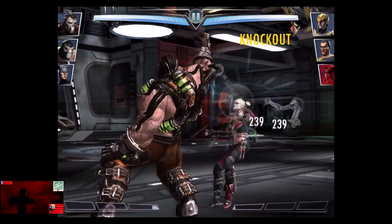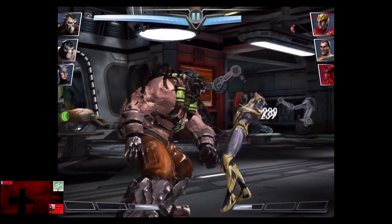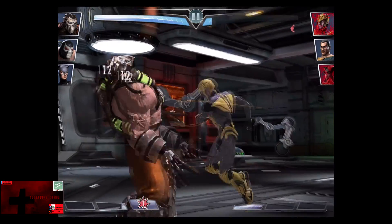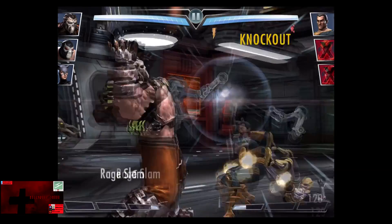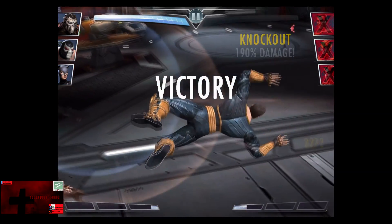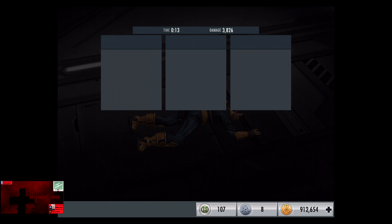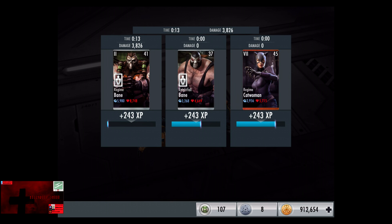So we got Harley Quinn starting off. Bane knocks her out in three shots. Sinestro comes in next, barely survives four hits. Bane's at one bar, so we're gonna go off a Raid Slam on Black Adam and wipe him out for the victory in the first fight. 243 XP, 250 credits.